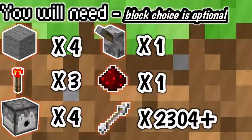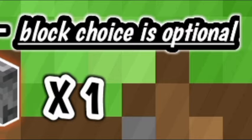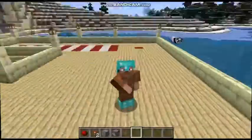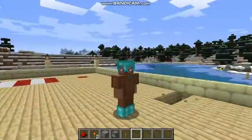These are the simple things you will need to build this ultra rapid-firing machine gun: four blocks of stone — or any block you like, that choice is optional — three redstone torches, four dispensers, one lever, one redstone powder, and the arrows you are going to load your gun with.